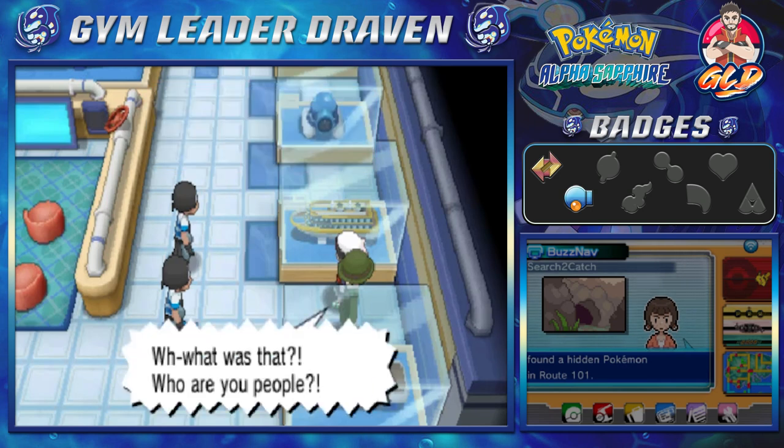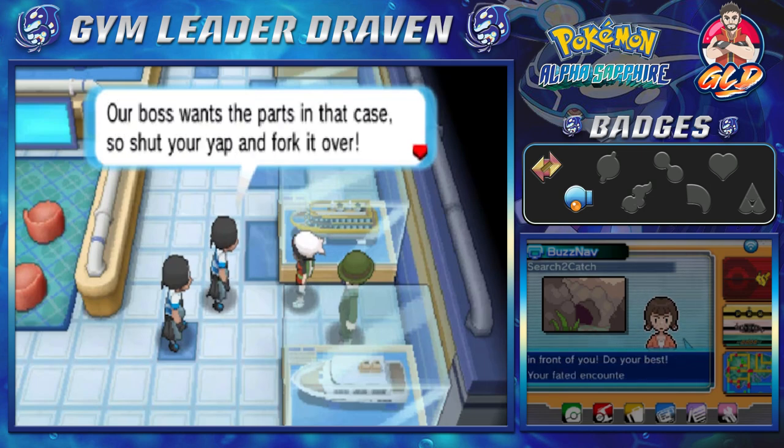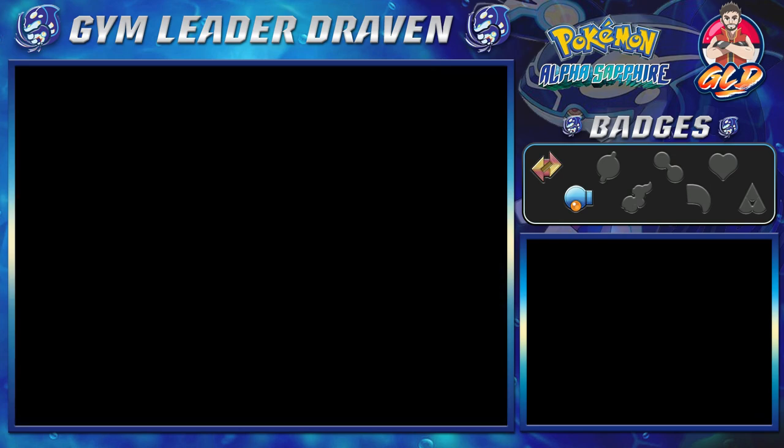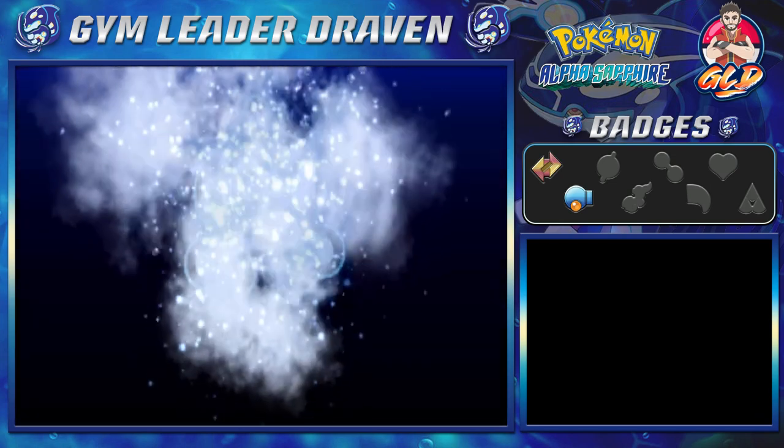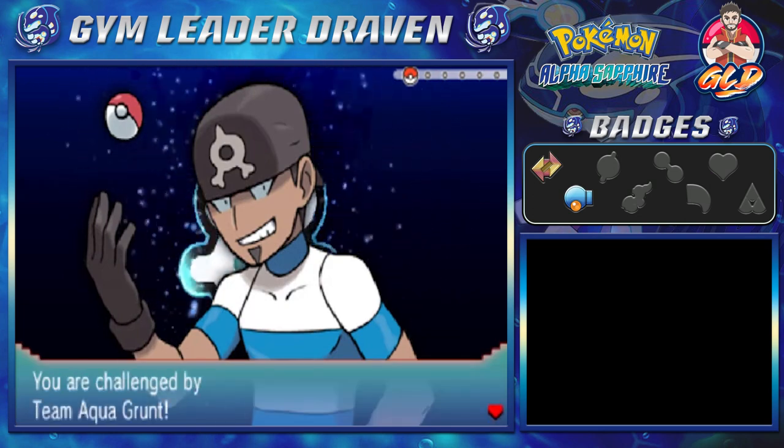Then suddenly two Team Aqua members interrupt: 'Hold up — we'll be taking those.' Captain Stern asks who they are, and they reveal: 'We're Team Aqua. Our boss wants those parts, so shut your yap and fork them over.' Looks like we have to take on some more people right here — another Team Aqua battle.